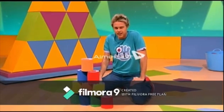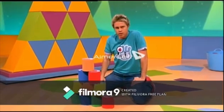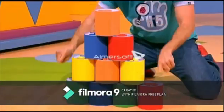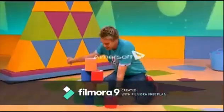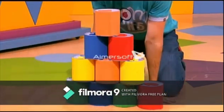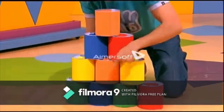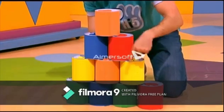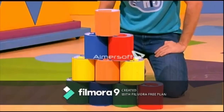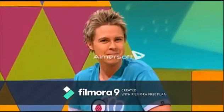Now all the cans are stacked up. And look at the shape it makes — it's a triangle shape! There is 1, 2, 3, 4 cans at the bottom. Then it's 1, 2, 3 on top of that. On top of that is 1, 2 cans. And at the very top is 1 can. Yeah, a triangle shape.